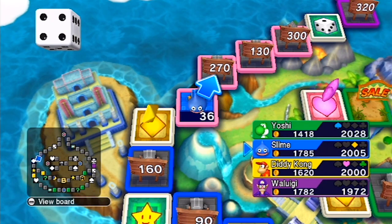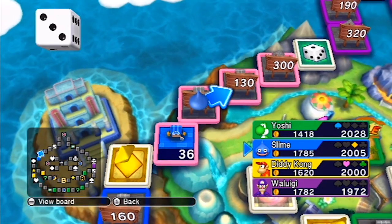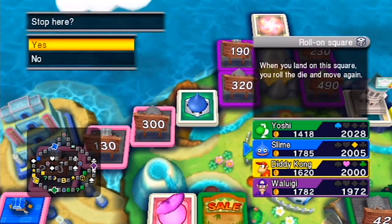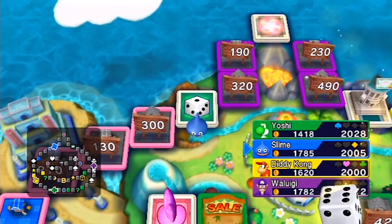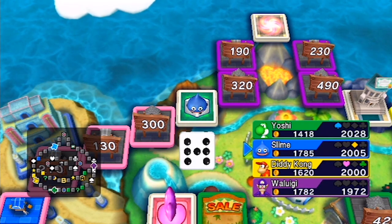Oh bad luck — you nearly rolled again, isn't it? Small rolls can be good when you've just landed in a district — you can quickly snap up multiple districts. Especially on this map, because it takes so long to get back to the same district.